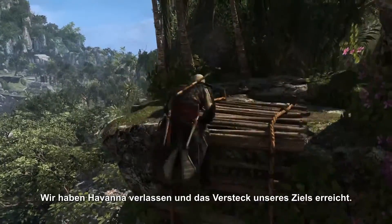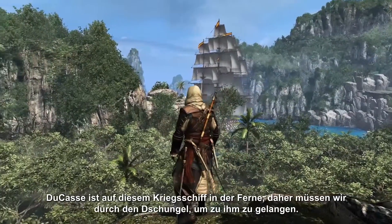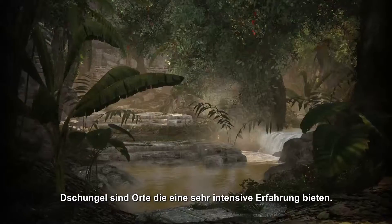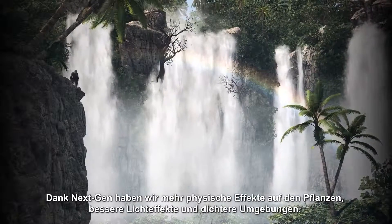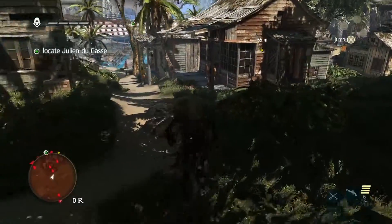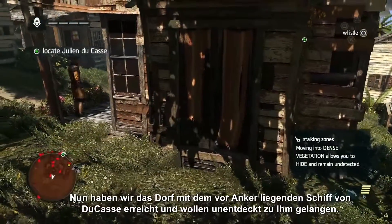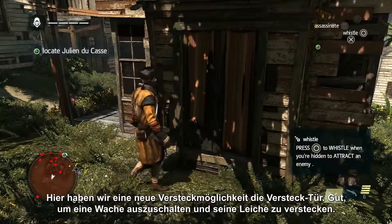So we've left Havana and reached our target's hideout. Here we can see that Ducasse is on that man-of-war off in the distance, so we'll have to go through this jungle to get to him. Jungles are places where we really push the immersion and the feel. With next-gen, we're able to have a lot more physics on the plants, translucency through the foliage, better lighting, and a much more dense environment. Now that we've reached the village where Ducasse's ship is docked, we want to remain undetected. Here we have a new hide spot called the hiding door, good for taking out a guard and keeping his body hidden.